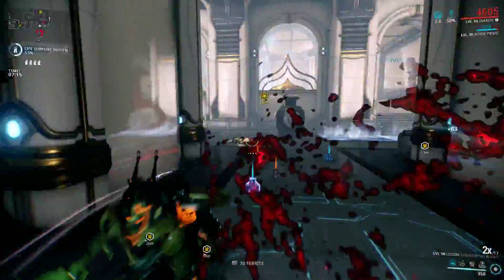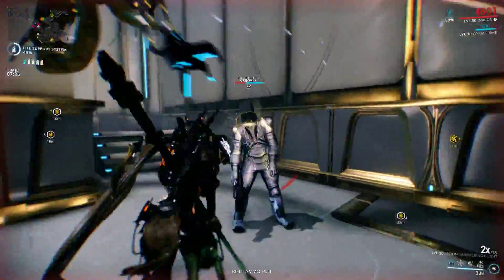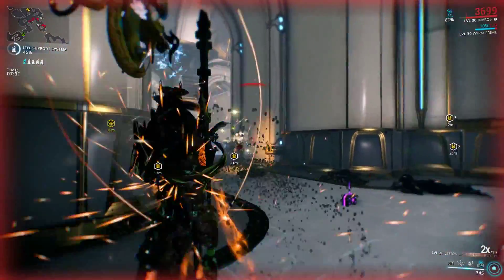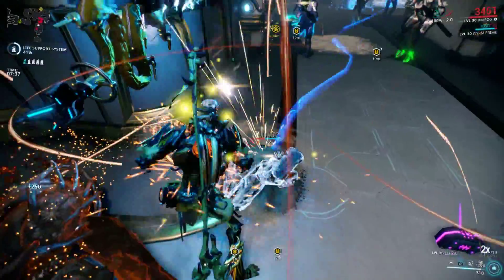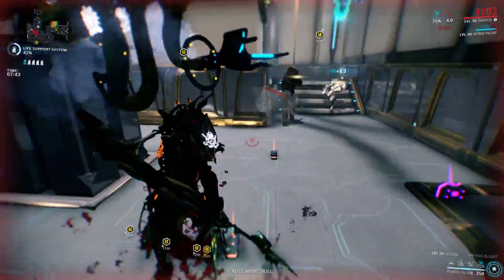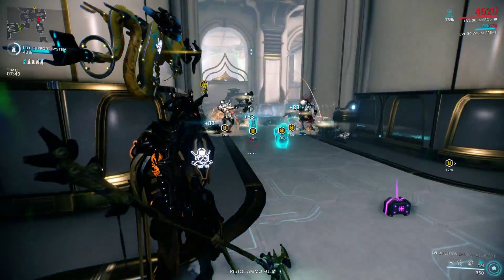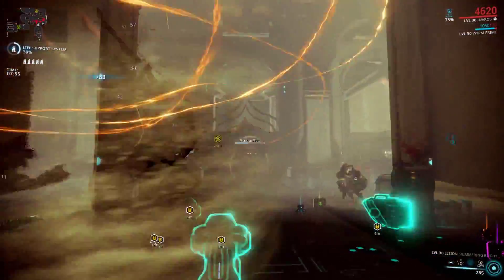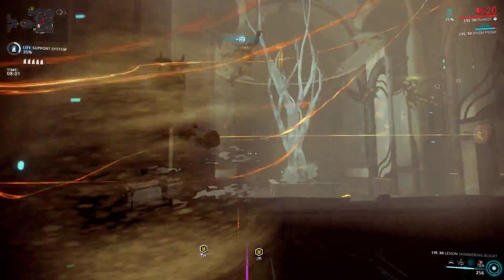He might be even tankier than Chroma — probably because of his insanely high health pool. As for alt helmets, I'm not a big fan of the pharaoh fez hat he comes with, but the Anubis alt helmet is absolutely badass. If you like this frame it's a no-brainer to grab that helmet.